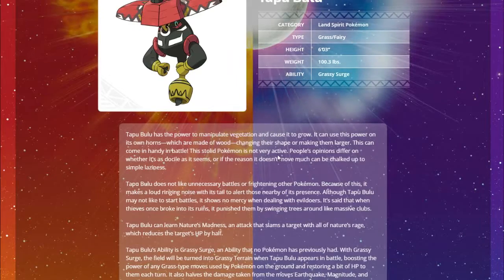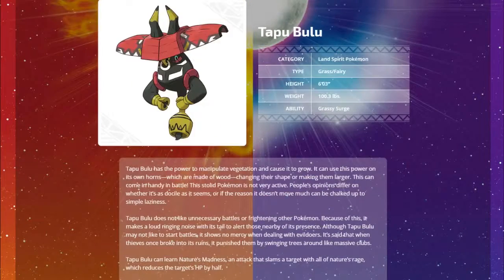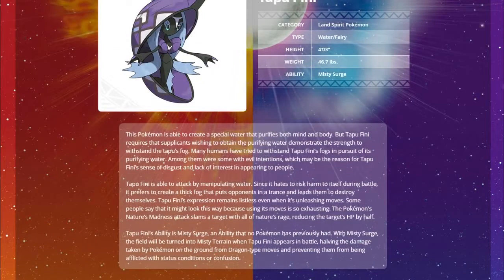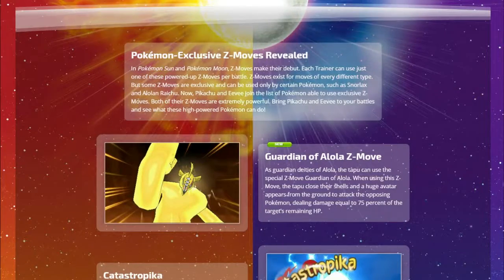Tapu Fini, Water/Fairy, Land Spirit Pokemon with Misty Surge. It can manipulate water and also gets Nature's Madness. Misty Surge sets Misty Terrain when Tapu Fini appears in battle, halving damage taken by Pokemon on the ground from Dragon type moves and preventing them from being afflicted with status conditions or confusion.